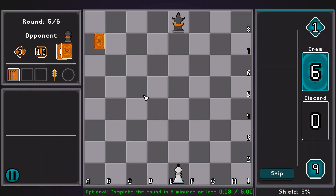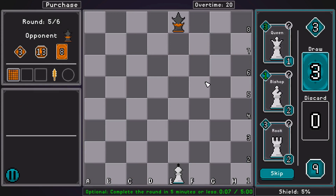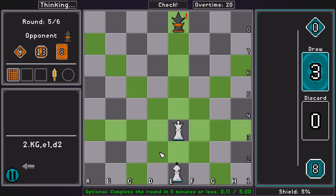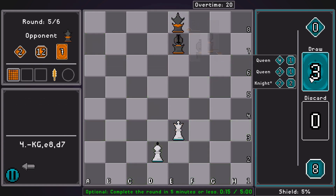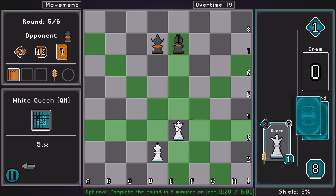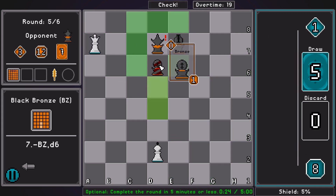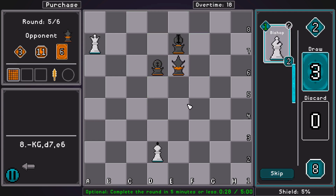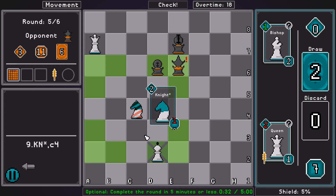He has two rubies and two golds. I'm going to have to be very careful here. So you have an unplayable two-cost queen - but that's fine. The promoted knight is super strong.